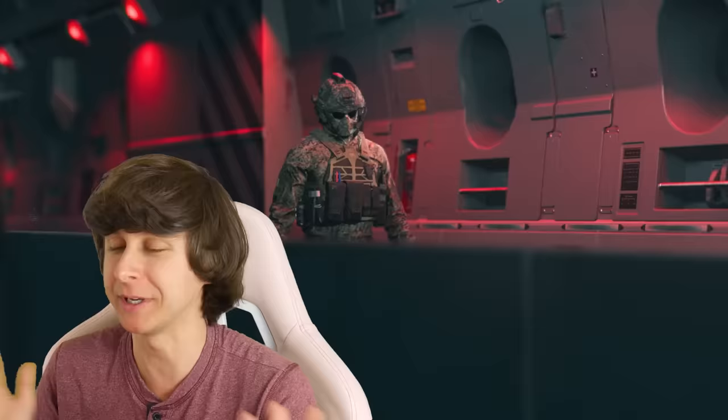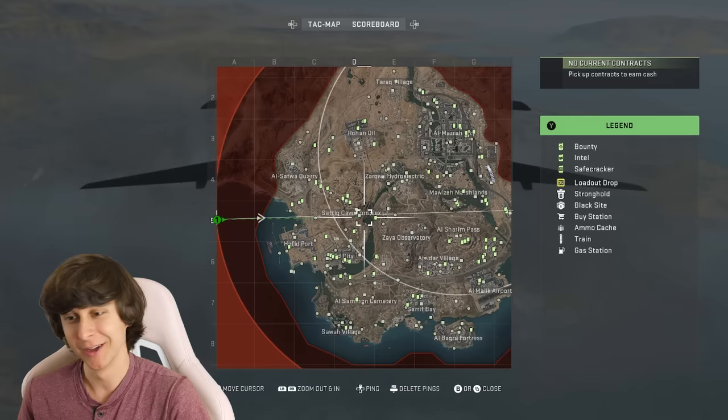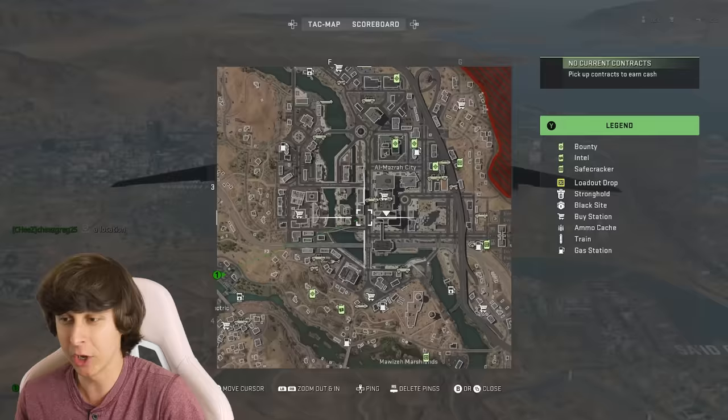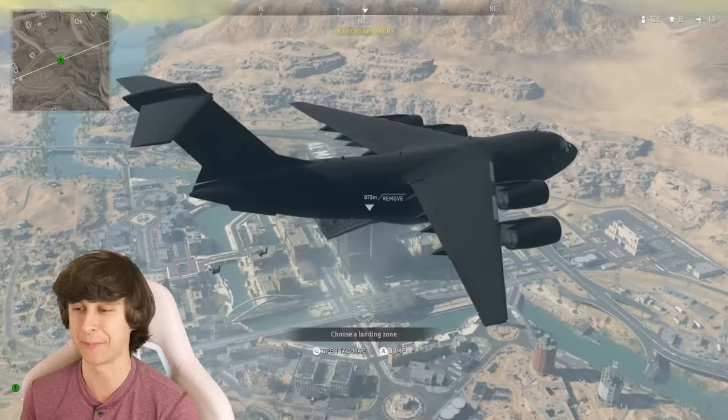Guys, for game two we're going to land somewhere as hot as possible, because the first game was pretty boring since I only had two kills. You guys know where we're going to land — we are going to land on the tallest building in the middle of the city. Since it seems like there are no ground weapons at spawn without attachments, I'm going to have to rely on my pistol for the first few kills here.